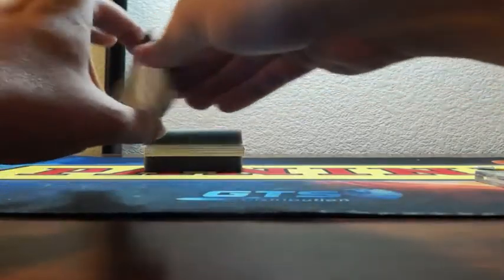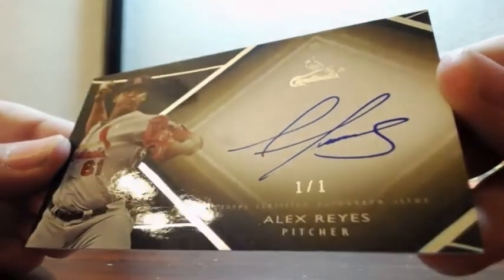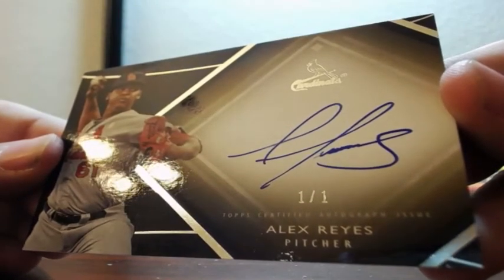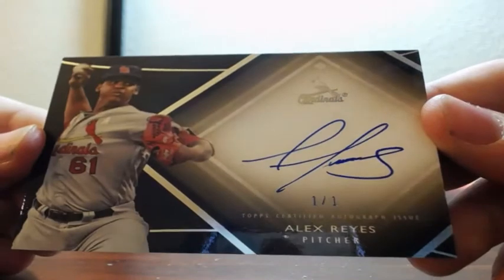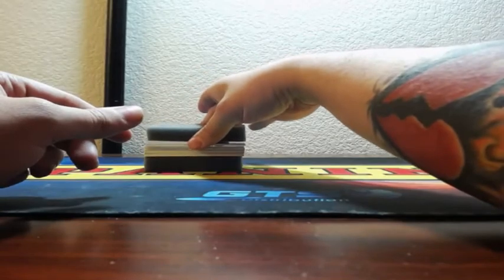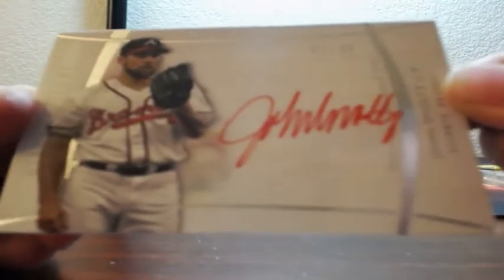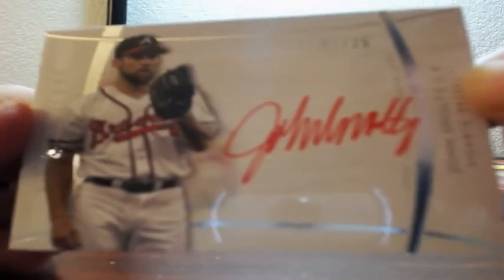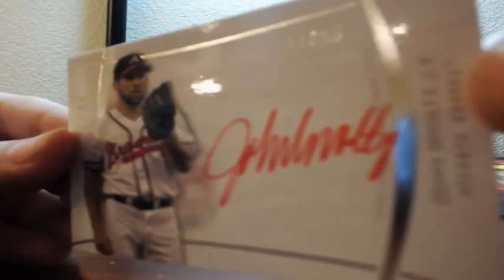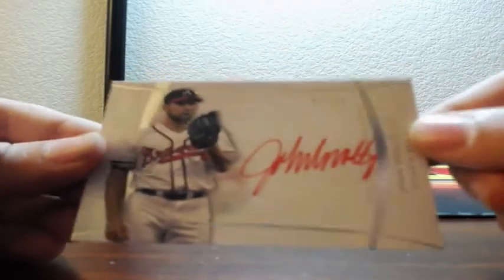Next is one of one — Otto, Alex Reyes, for the St. Louis Cardinals. One of one, on-card auto, Alex Reyes, rookie for the St. Louis Cardinals. Red ink, on card for the Braves, one of 25 — John Smoltz. One out of 25, red ink, Johnny Smoltz. Promise it is one of 25.